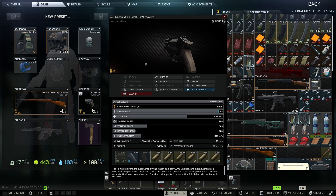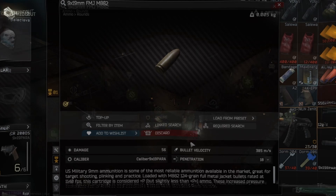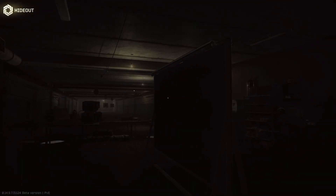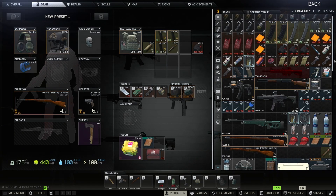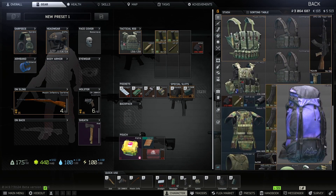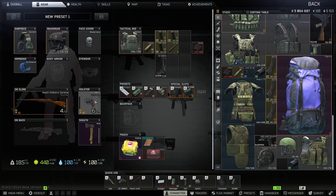Despite it being very compact and actually pretty affordable, and you don't really need to worry about getting any attachments for it, this weapon is just generally bad. The only thing I have to give it credit for is that it runs nine millimeter, which is nice because you can at least get some AP rounds on it — but that applies to just about every other weapon in the game, including most shotguns.